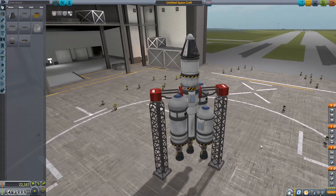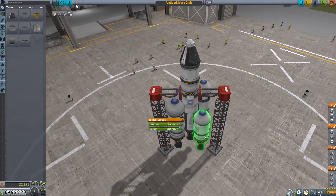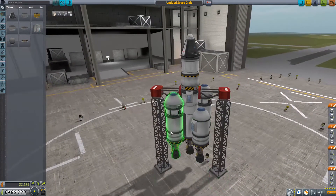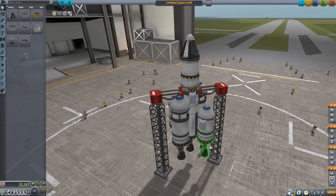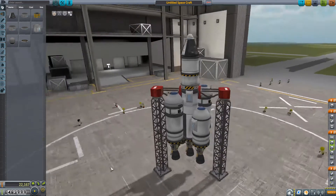So I have this rocket here, which looks a little funky, but it's for demonstration purposes. We have these four boosters on the side. They are identical except these boosters just have some parachutes, and these boosters have no parachutes but an extra fuel tank with the fuel reserved and a probe core. So theoretically you could drop these and have them be recovered with Stage Recovery or with FMRS.